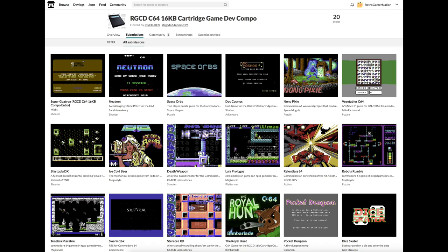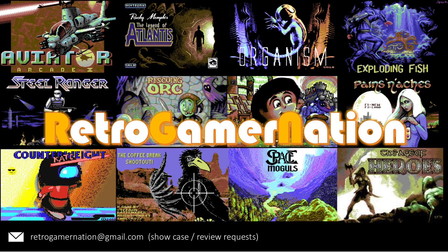And there you have it, an impressive 20 submissions to this year's RGCD contest, all of which can be downloaded from the RGCD 16KB compo page on H.I.O. Judging is set to take place in the upcoming months with the results presumed to be announced later on this year. I hope you enjoyed our roundup of the RGCD entries. If you haven't done so already, why don't you go on and try them all out.